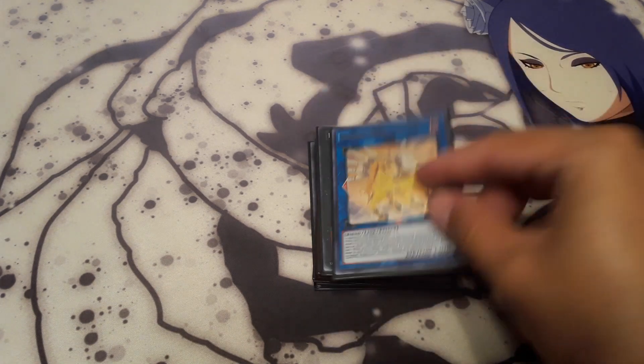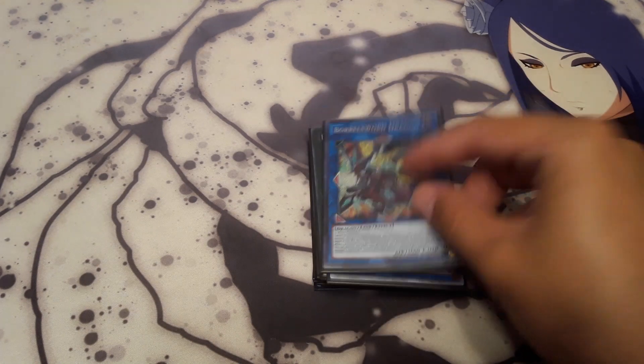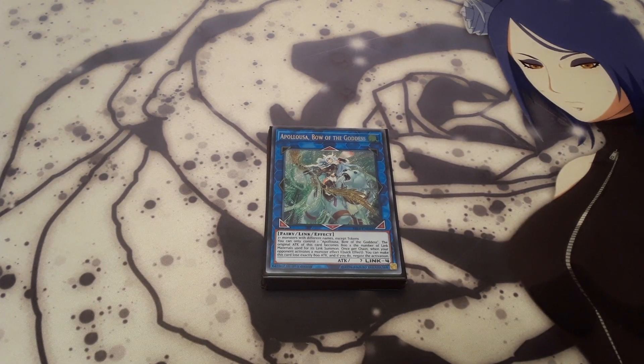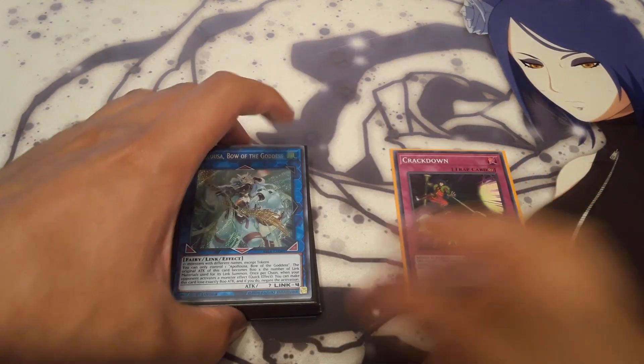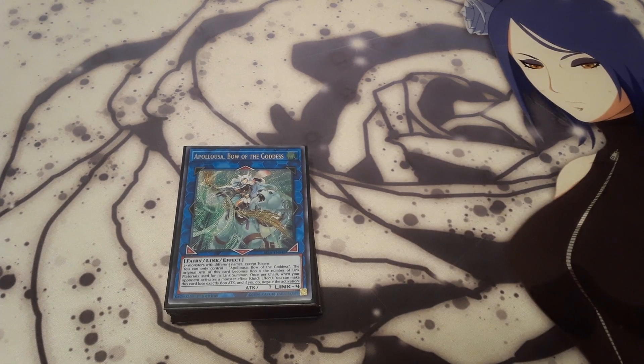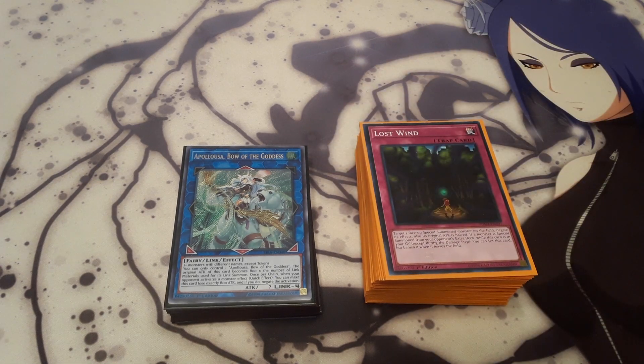That's one Unicorn, one Borrelsword Dragon, and one Apollousa. I wanted to run the Link monsters just in case I was able to Crackdown one of my opponent's Link monsters and Link climb that way. It never came up unfortunately when I was playing this at my local tournament, but that's the reason why I put the Link monsters in the deck. Of course, like I said, you can replace them with any other Xyz or anything else you want to put in. But hopefully this did help you get an idea on how to build the deck — if it did, leave a like, comment, and if you're new, subscribe. Until next time, I'll see you guys later.